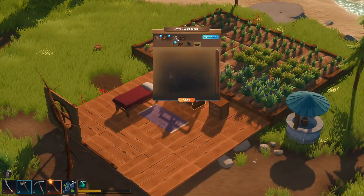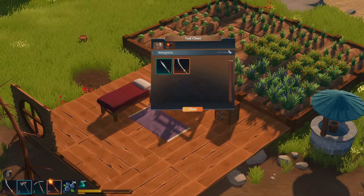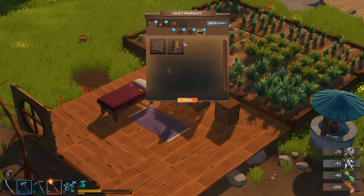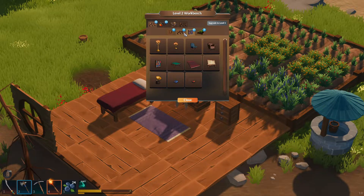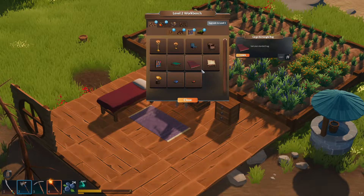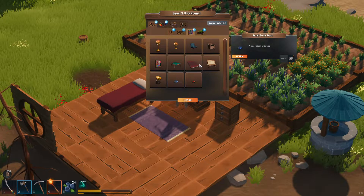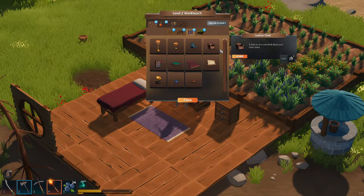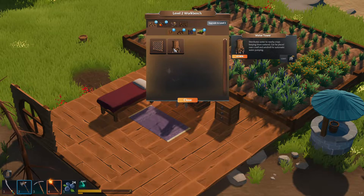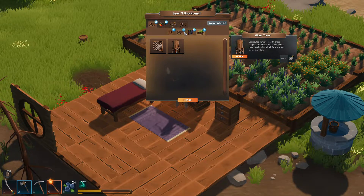Let's see what we get from upgrading the workbench. I sold all of the flowers, all of the sapphires, and a lot of stone and other stuff I had, and I bought iron ore — that's how I have so much iron. In the mines you don't actually find that many iron shards. As you can see, this will cost you iron scrap. The water tower will distribute water to nearby crops, keeping them watered near a well and a windmill for automatic water pumping — this will be much more useful a bit later on.